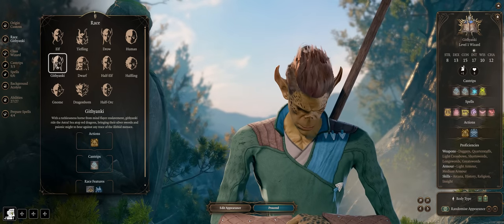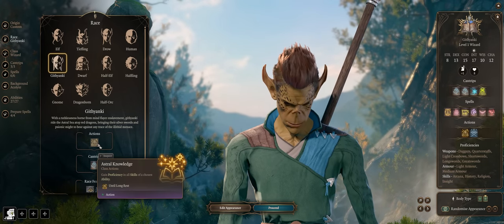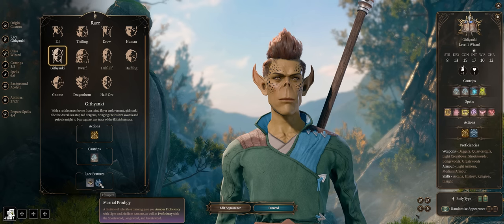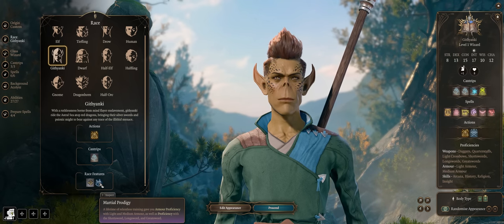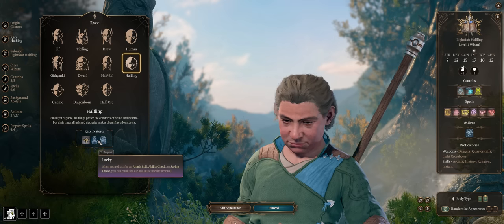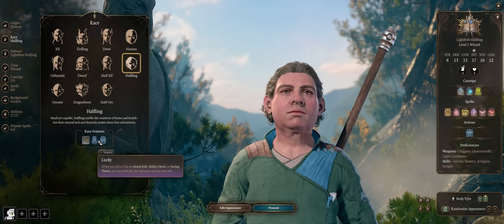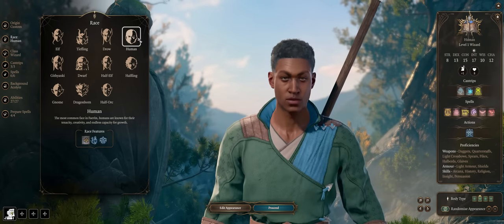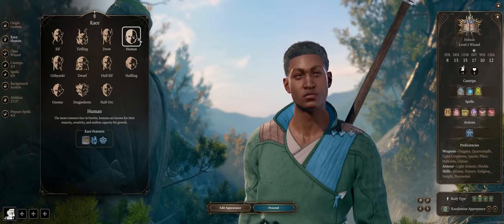Githyanki can also provide a lot of nice utility such as proficiency in multiple skills and even lots of gear types like medium and light armor, short sword, long sword, and great sword — but you won't exactly be attacking with this build. Or just a classic Halfling to not fail on a one, especially for ability checks and saving throws. But pick whatever you want — I'll be going with Human.